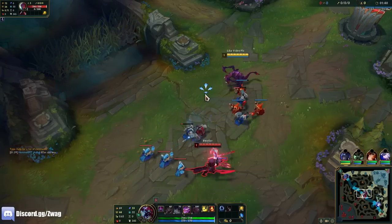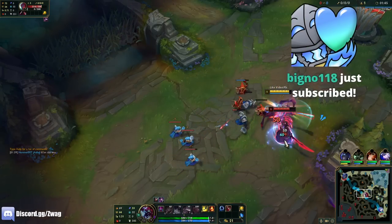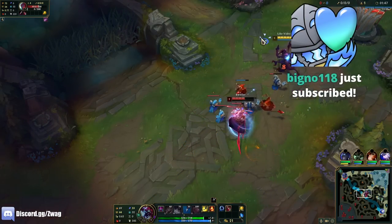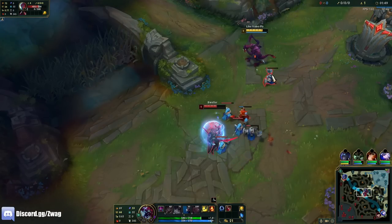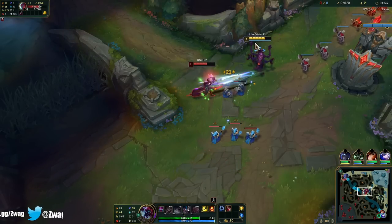The reason we have Hail of Blades is because we get our E, and if we do a level one trade, we just E him three times — one, two, three. Look at that damage, and then we back off. I did half of his health in those three Hail of Blades hits. Cho'Gath E is super underrated. It does so much damage.